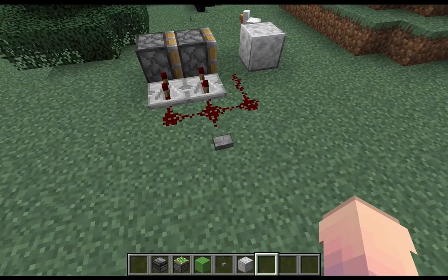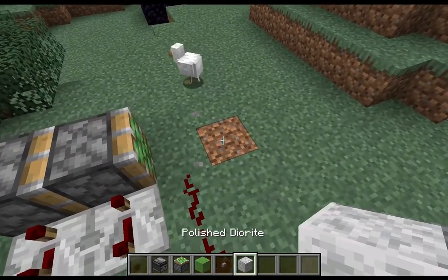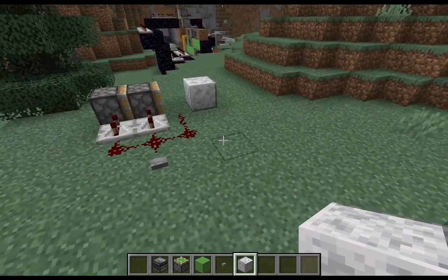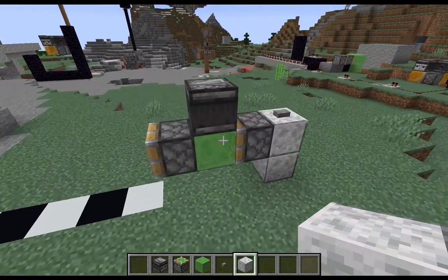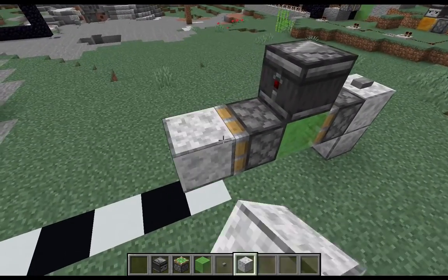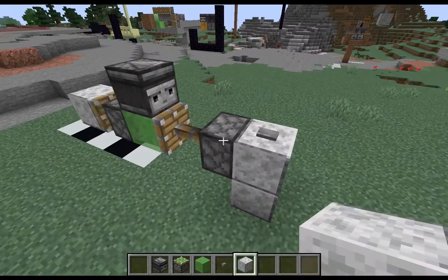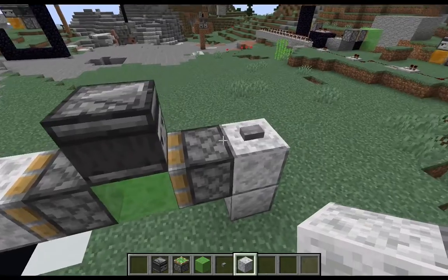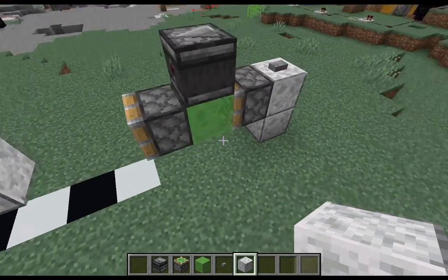Essentially if we press this button you can move that block two blocks away, or you can retract it from two blocks away. And the way that we simplify that is with this device — it's really, really simple. You'll see if we go ahead and place our block two blocks out, push our button, see that it is now two blocks closer, and if we do it again it is two blocks away.